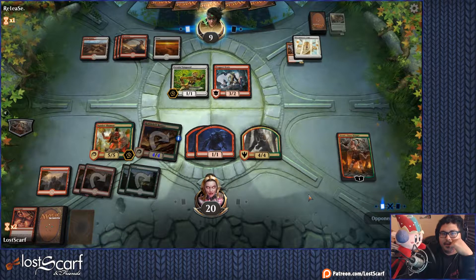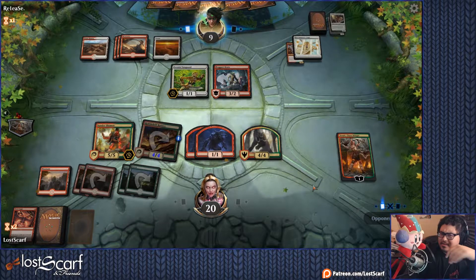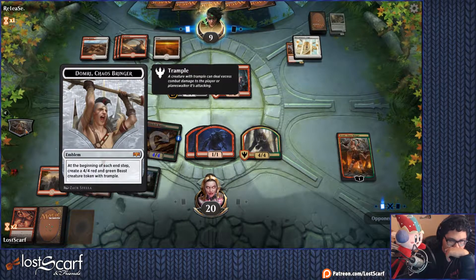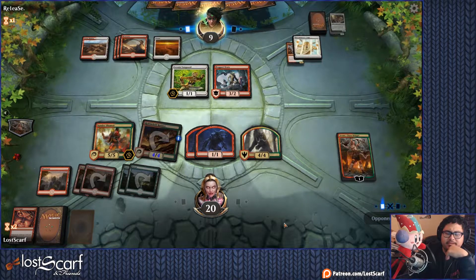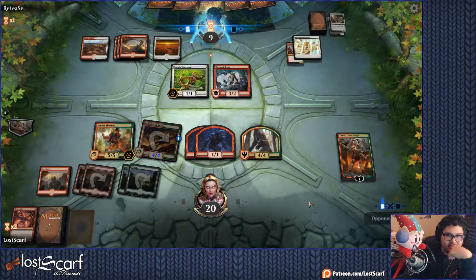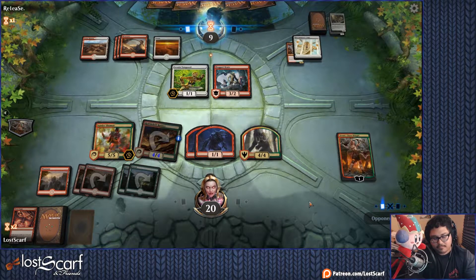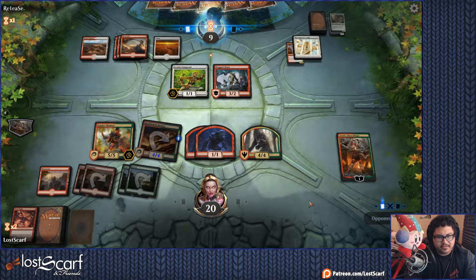We're in an incredibly strong position. I don't know if we can lose at this point unless they have like an Ixalan wipe. An Ixalan wipe would really screw me — well, it also kills their side too so Domri would still be okay. I don't think he counts as a creature so I'm still building these at the end of every turn because it doesn't get rid of the emblem anyway. You don't lose emblems — there's no anti-emblem card as far as I know.